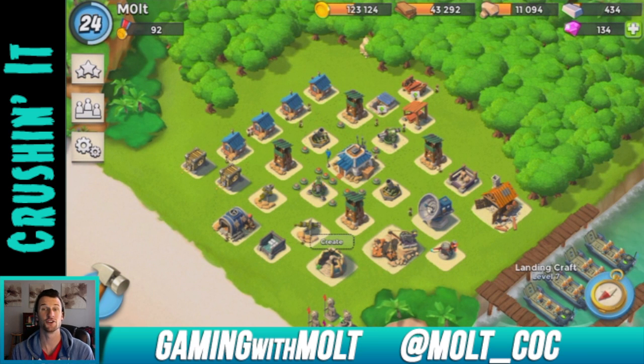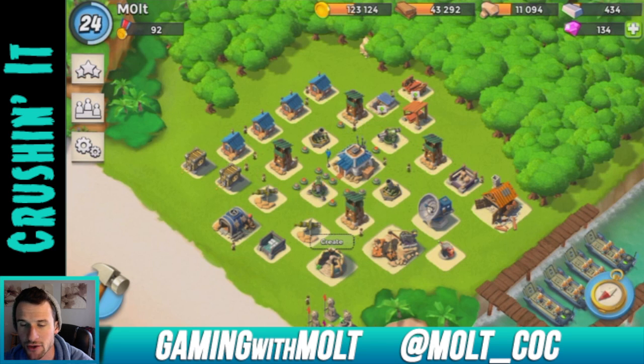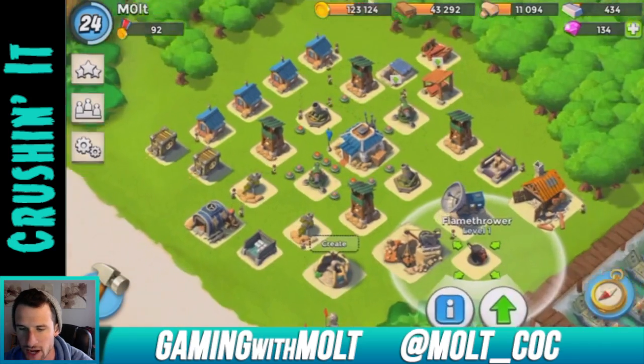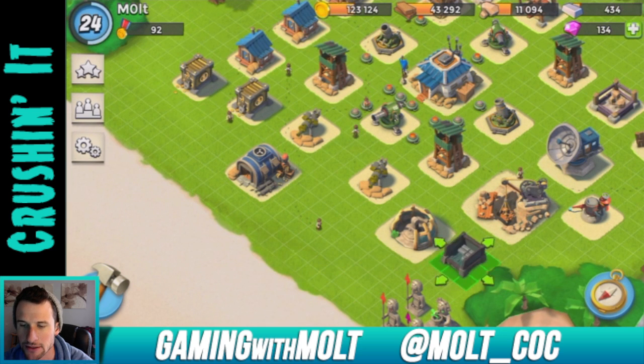As you can see, I have a new base from the last one. We've got our headquarters right in the middle — it is Headquarters 9. We've gotten a whole bunch of stuff. Oh, my flamethrower is done over here — I totally forgot about that. Where should we put the flamethrower?